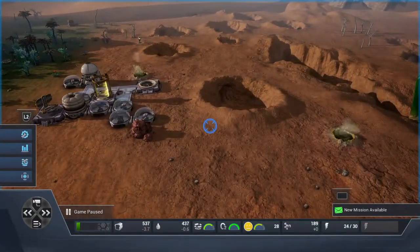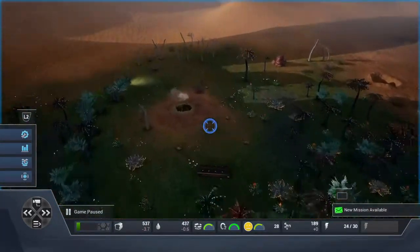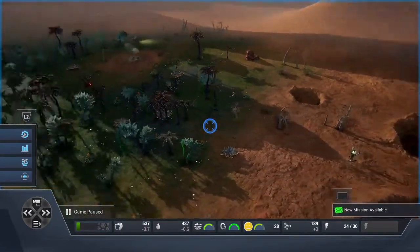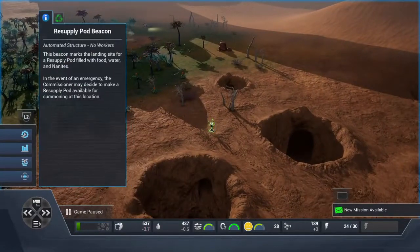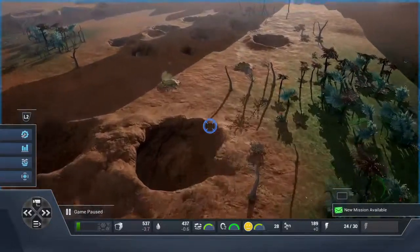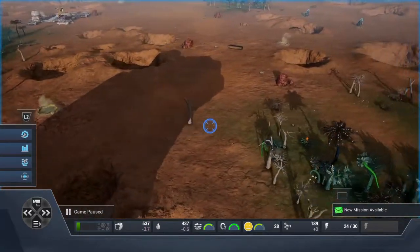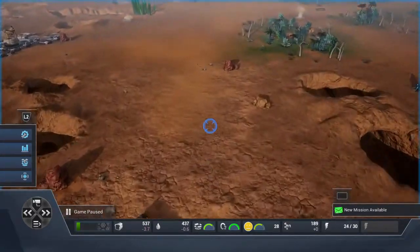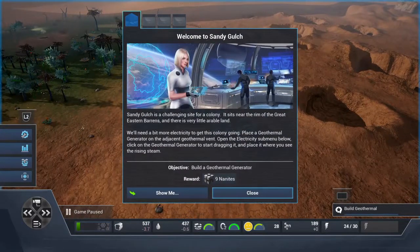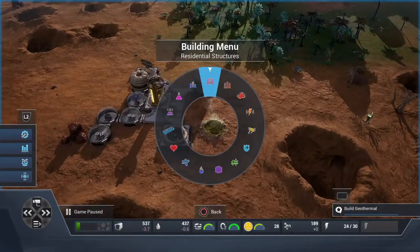There's another geothermal vent over here and an iron deposit. We also have a beacon right here — we can call some pods to resupply us. There are two geothermal vents right next to each other, which would be a good spot to expand for power. The first objective is to build a geothermal generator — good, it read my mind, I was about to do that.